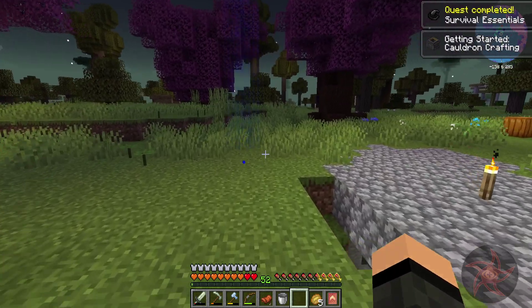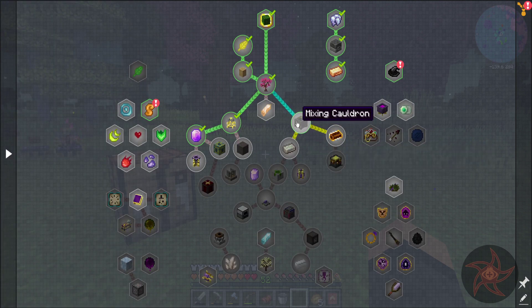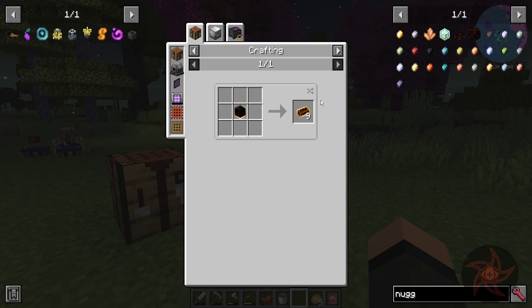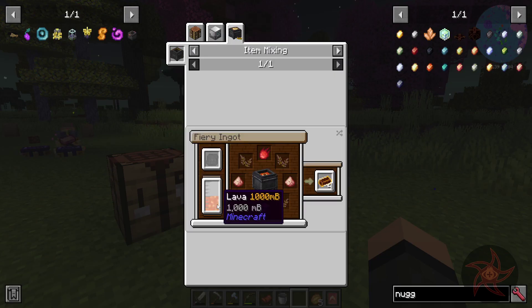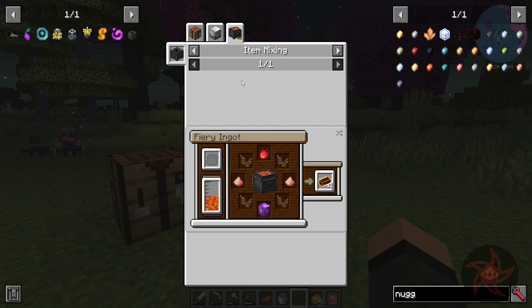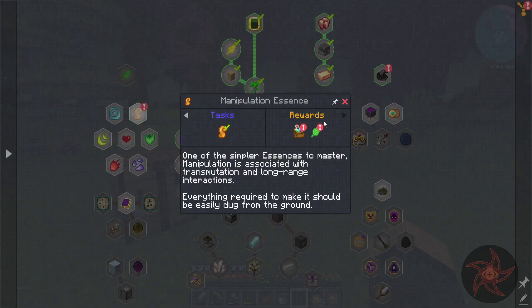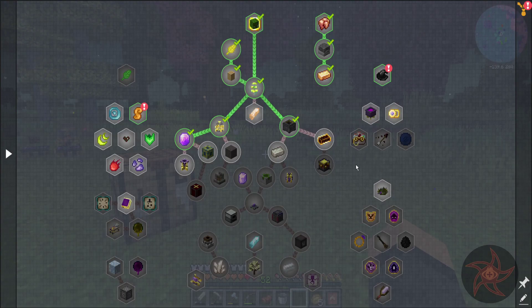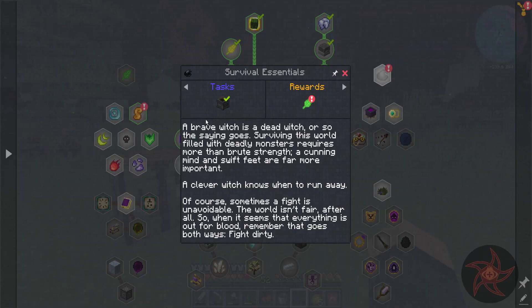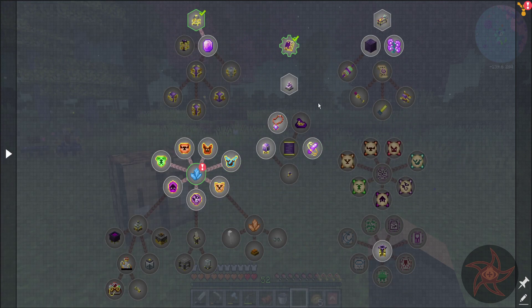Quest completed — survival essentials, getting started, cauldron crafting. Mixing cauldron: fiery ingot — we need lava, dried yellow dock, fire essence, Constantin, and a block of source. Not a problem, we can work with that. Ultra birthing ritual, manipulation essence. I'm going to hold off on that aura infusion for now. Survival essentials, mixing cauldron — that'll give me an aura infusion. And then the other one is probably in Ars Nouveau. I got the charms already in the past.